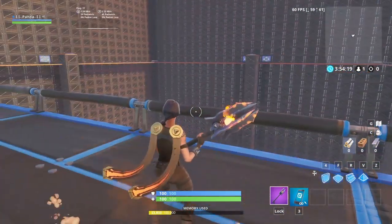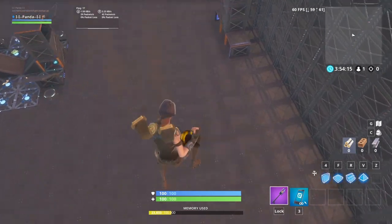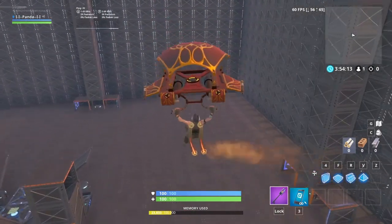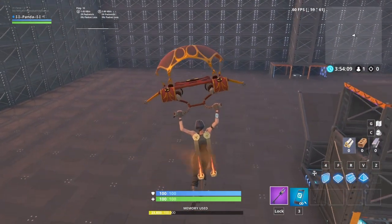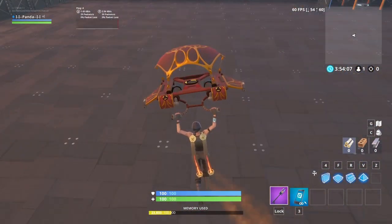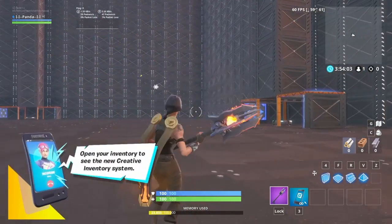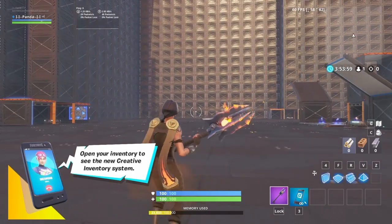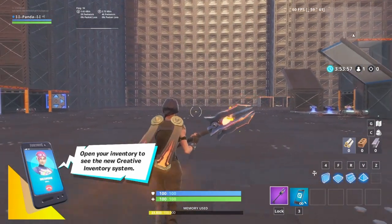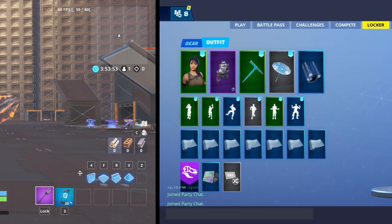As you can see, it looks pretty good in this gold colorway. The glider matches and it matches the trail that comes off the back bling. The pickaxe matches too. For weapons, do whatever you want — it's totally up to you. I couldn't really find anything that matches perfectly. On to the next one.